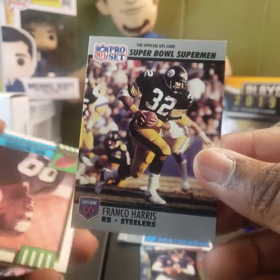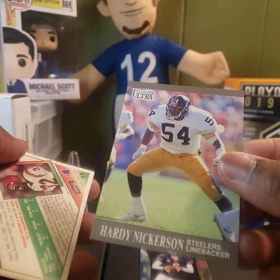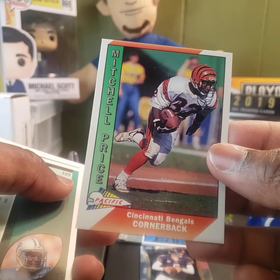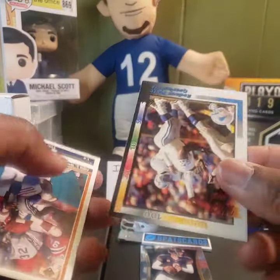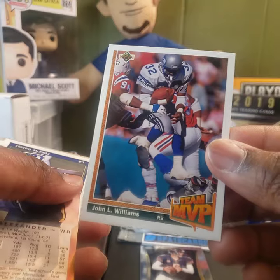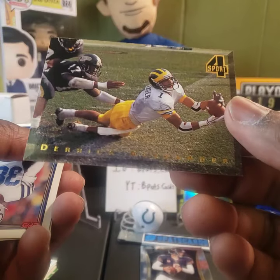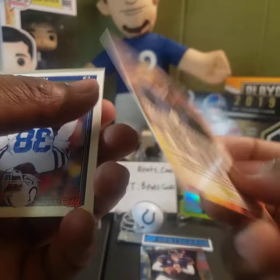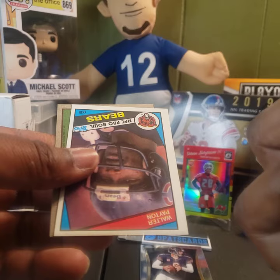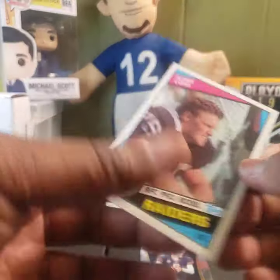Mike Williams. Franco Harris — nice little throwback. Mike Alexander. Hardy Nickerson — I remember him, didn't know he played for the Steelers. Cincinnati Bengals, Mitchell Price. Rodney Peete. John Williams. Michigan throwback — Derek Alexander from 1994. Colts throwback, Eugene Daniel. Another Walter Payton just like the other one, and another Howie Long.